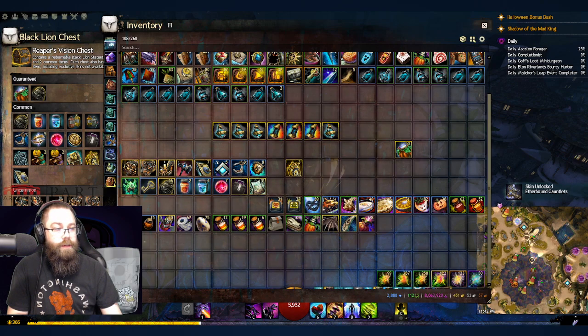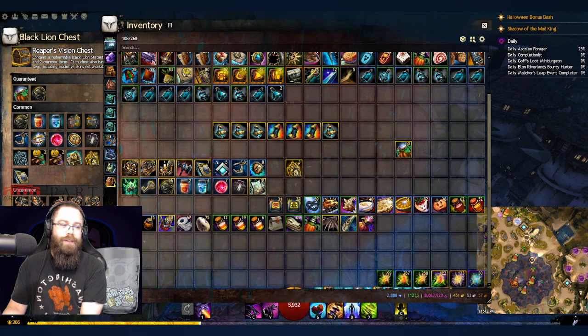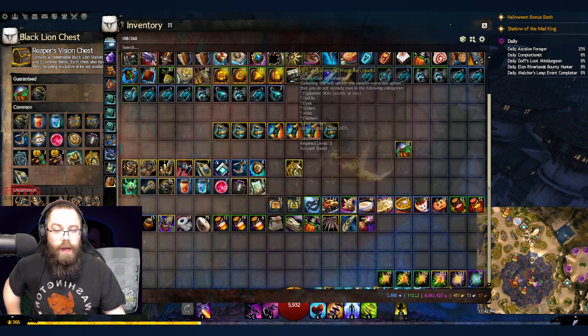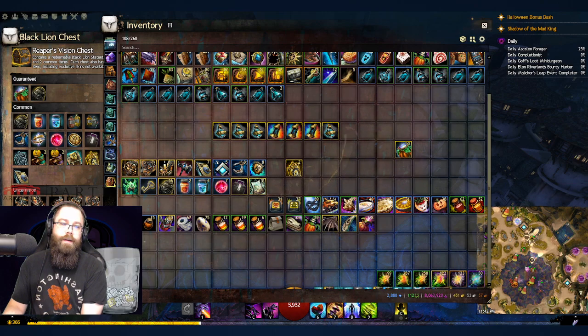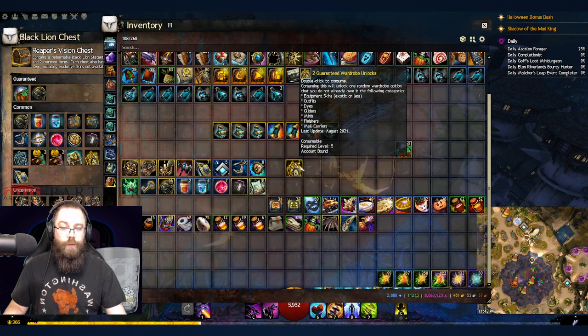The guaranteed armor unlock gave us the Etherbound gauntlets — I didn't know this mount skin was in here today. The wiki says it doesn't exist, but anyway — the Etherbound gauntlets were 500 gems. Next: the Elonian Elementalist outfit — that was 700 gems. So that's 1200 gems worth of stuff from those two unlocks.